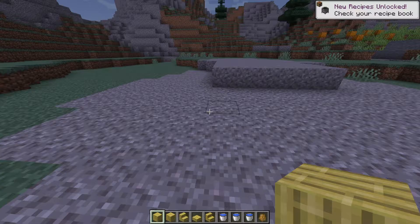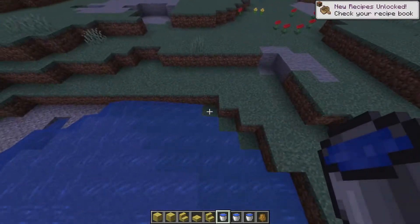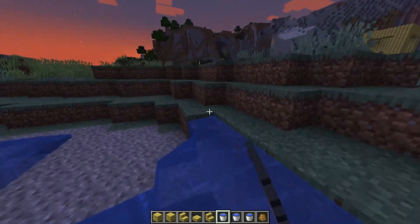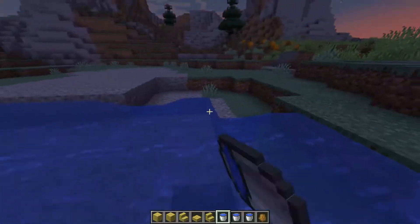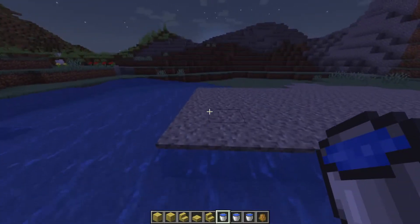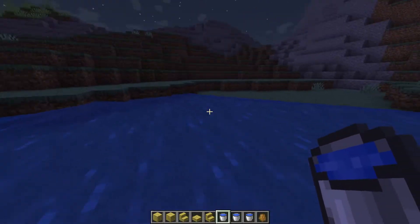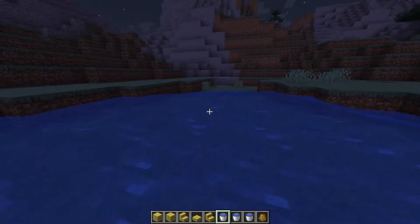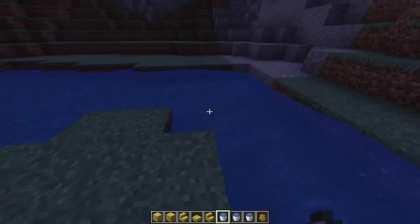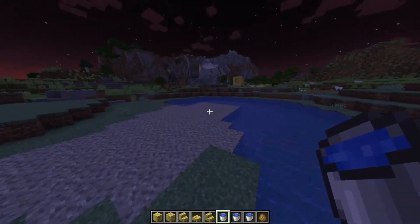I want to do a real build here with bamboo. Let me grab some water buckets — you might need more than one. I'll place the water in here like this. Not too worried about how this looks, just messing around seeing how these blocks look. It's actually working really well. I'm going to fill this whole area in with water — nice, we managed to fill the whole thing.